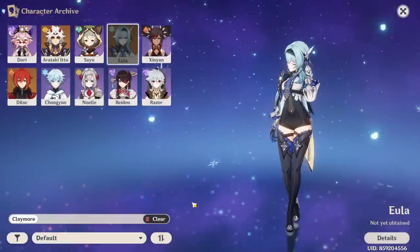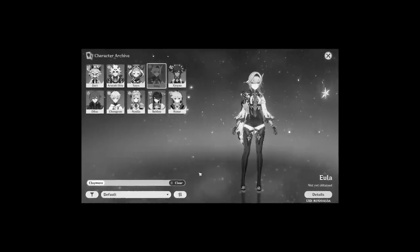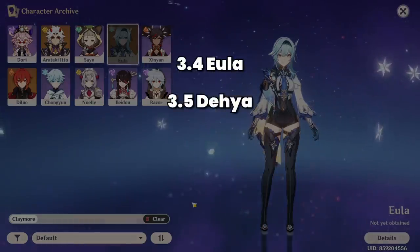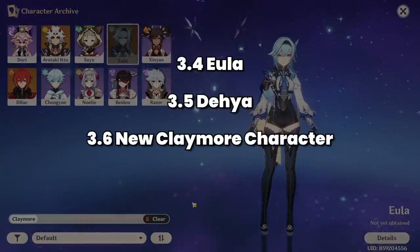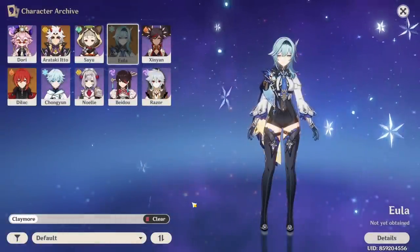I'll laugh if Eula and Daya come out at the same time and I'm just going to look at myself in the mirror. So 3.4 Eula, 3.5 Daya, and then 3.6 maybe another Claymore character, 3.7 maybe another one. But only time will tell if that's actually going to happen.